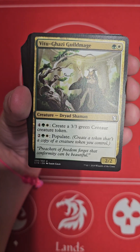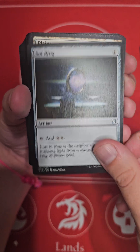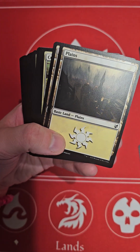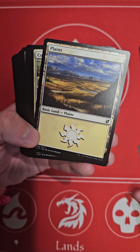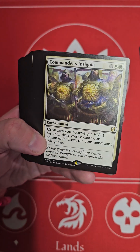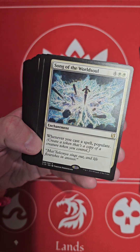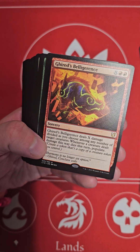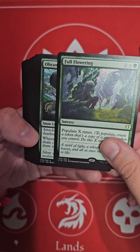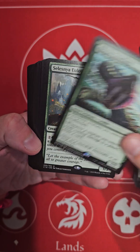Sundering Growth. Food chain. Tectonic Reformation. Full Flower Ring. Orman Frost Fang.